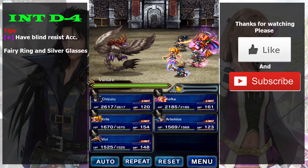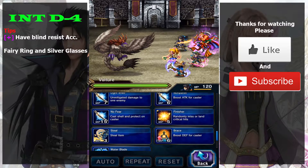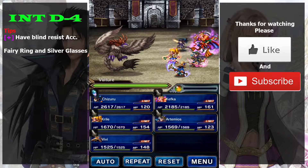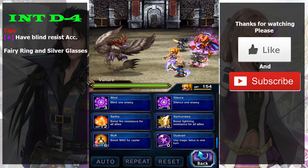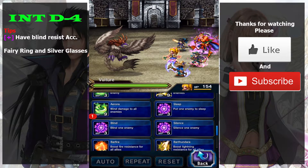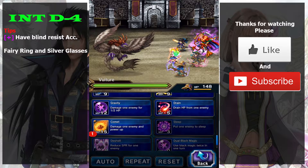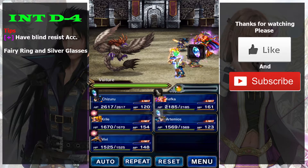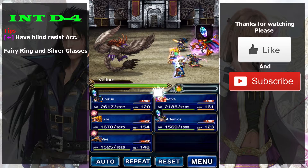The D-4 boss is actually really easy. The only thing you need is a blind-proof accessory such as a Fairy Ring or Silver Glass. Make sure you equip those on your physical attackers and you will clear this battle very easily. The damage from the boss is really small, so you don't need any protection.